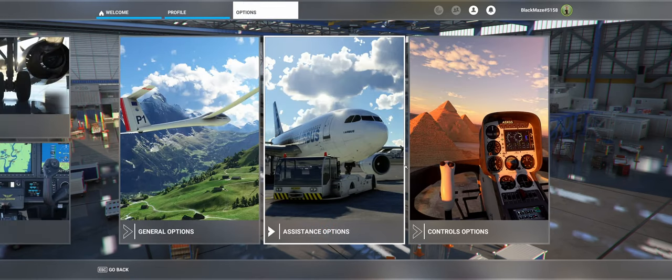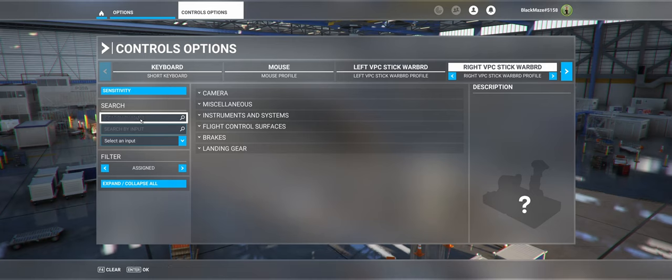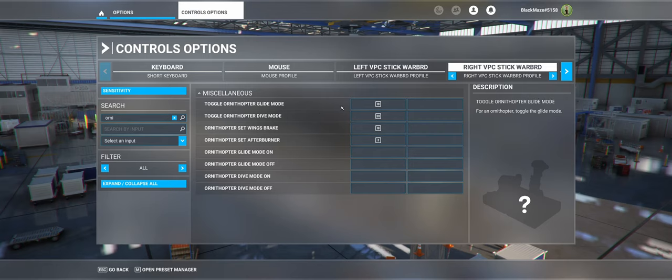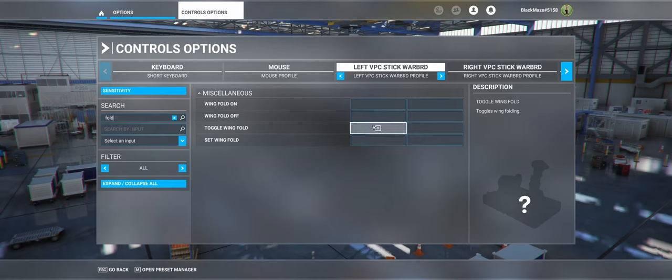Next up, we're hitting the control section. Search for Ornithopter and make sure to bind Glide Mode, Dive Mode, Wing Break, and the new Afterburner — this is all unique to the new Ornithopter. You'll also want to bind the normal wing fold button if you haven't done it before. This is important for when you are landed on the ground with wings folded — you need this button to unfold the wings.